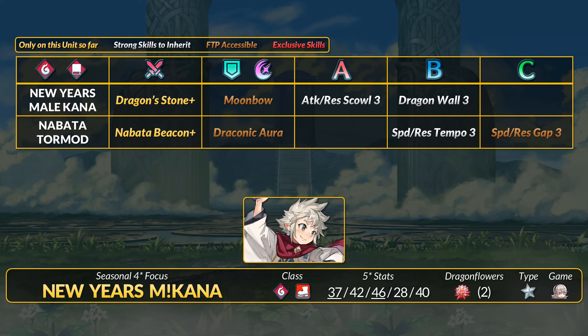Starting with New Year's Male Khanna, he's an infantry dragon who's basically a red counterpart to his blue female heroic grail version. He's a speedy dragon with decent res but sacrifices HP and defense. Khanna's inheritable Dragon Stone Plus is quite decent — it gives flat DR equal to 20% speed, and if you outspeed you get full damage reduction and a follow-up. It's an interesting option for Laguz friends since you can stack flat DR, and its lack of slaying lets you run the Dragon's War special.